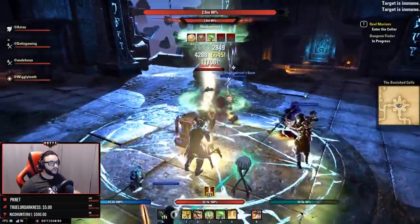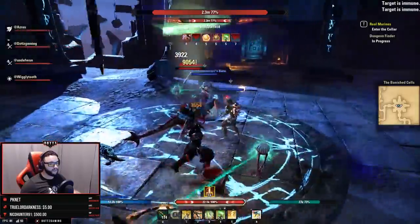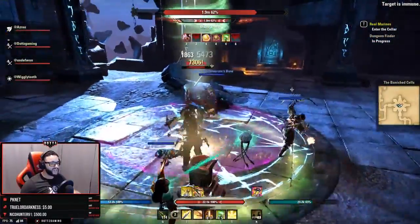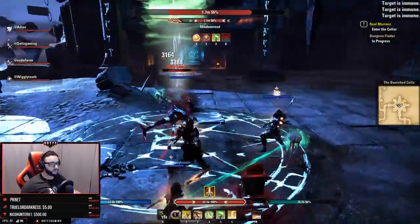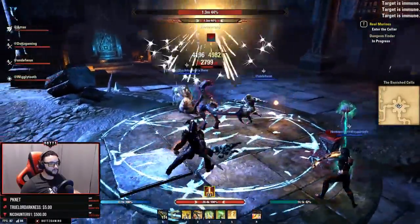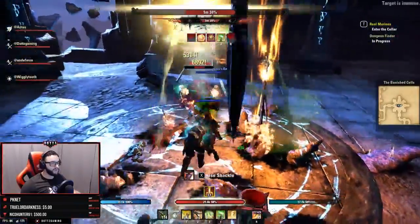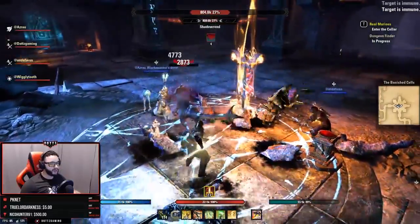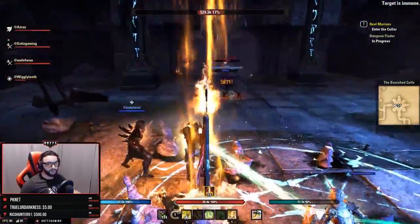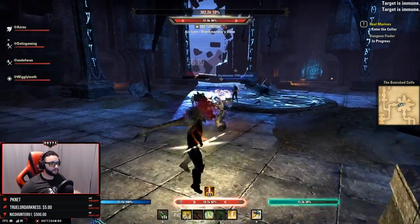We start attacking Shadow Rend. He has a couple of mechanics to worry about. One is a tail swipe — a 360 AOE around him that deals some damage, so make sure you're blocking it or standing out of the way. The second mechanic is he summons a shadowy version of himself that deals just as much damage as the boss itself, but it's relatively weak in terms of resistance and HP, so take it down as quickly as you can. He will also charge and stun an enemy, dealing continuous damage — simply CC break out of that.